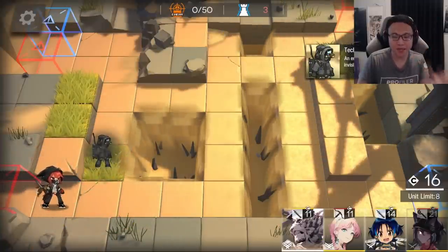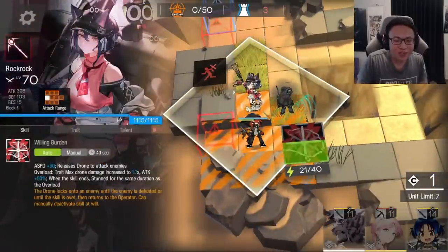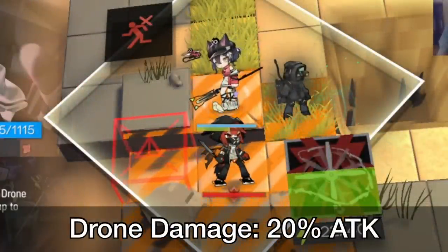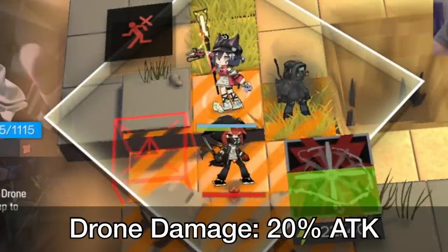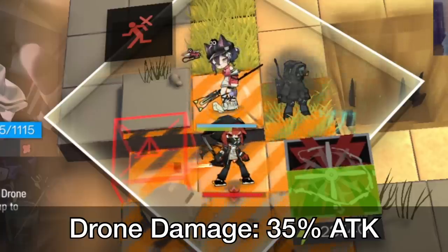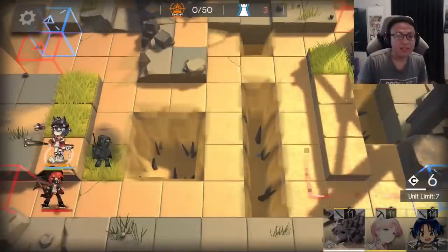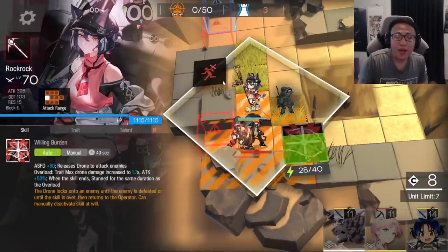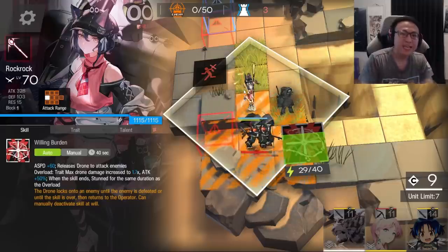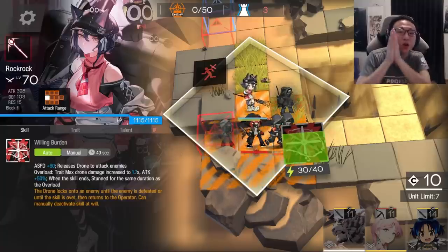Do you want to understand Rock Rock? Let's first understand Mech Accord Casters. Her drone has 20% of Rock Rock's attack, but whenever it attacks the same target, each hit ramps up its attack by 15%, going all the way up to a maximum of 110%. But if the drone switches its target onto someone else, it drops back down to 20%. So for Mech Accord casters, it's very important to use that damage bonus by making sure they attack the same target all the time.